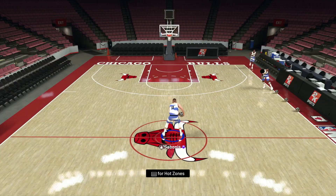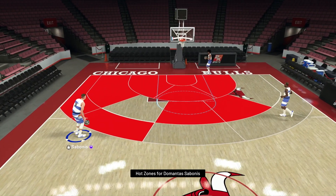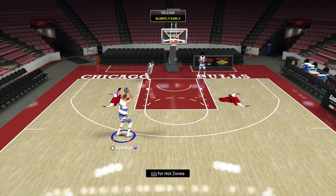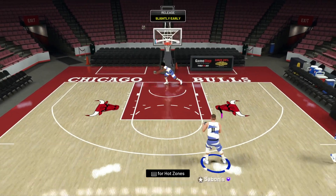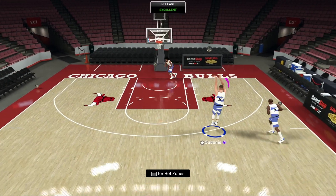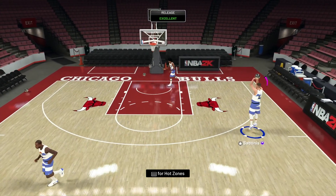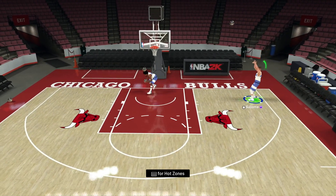Now we're going to go over the release and hot zones for Domantas Sabonis, then get on to the game. Sabonis has no Range Extender like Bargnani has, but it's not the biggest deal for a big man. His passing is actually really good — he's got Gold Dimer. I'm not feeling that release even with Quickdraw. Comparing it to a Maz Turner or Bargnani release, it's just on the slow side of Gold Quickdraw players. He'll probably need Hall of Fame Quickdraw before that's a really good release.